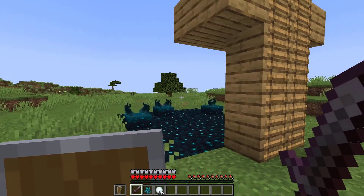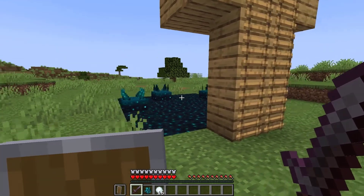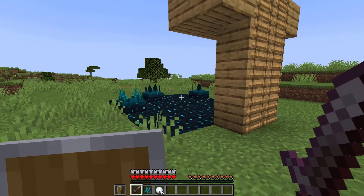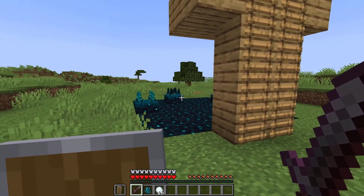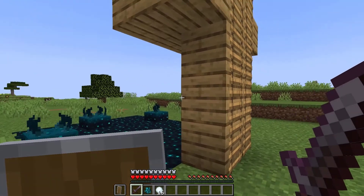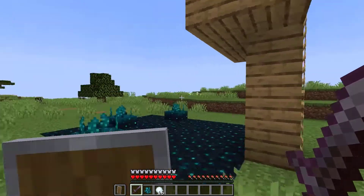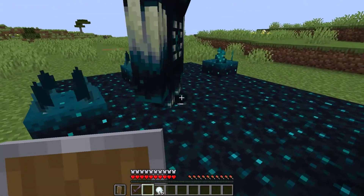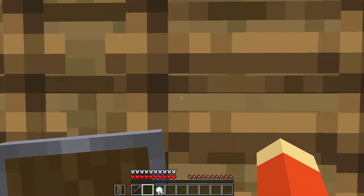Fighting the warden in the ancient city wasn't exactly a great idea because it's super dark and super claustrophobic, so I can't really move around much and the warden can instantly kill me. So I've basically made a setup here in the overworld, and I'm gonna spawn the warden over here. All right, there we go — oh no no no no.